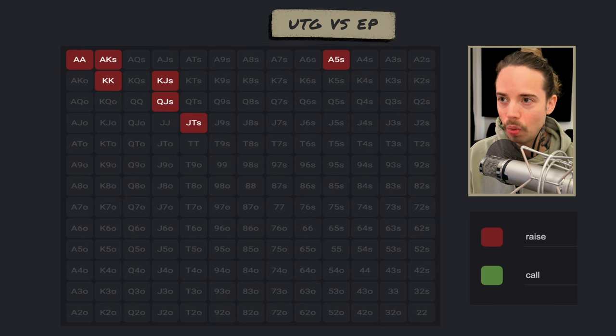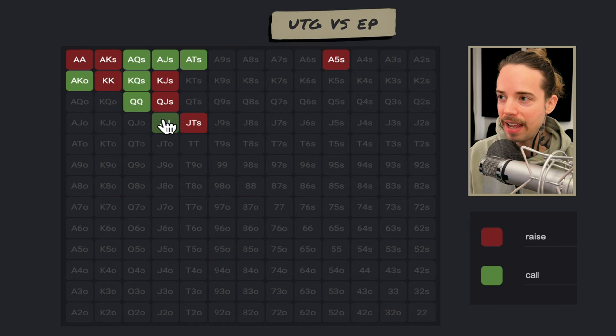Everything in the middle would be called: ace-king off, ace-queen suited, ace-jack suited, ace-ten suited — all of these hands would just be calls here.